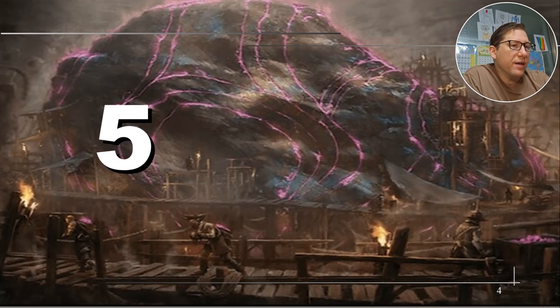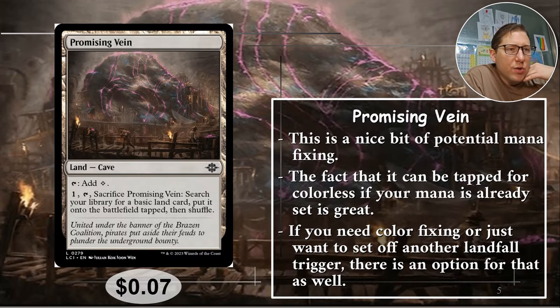Number five: Promising Vein. This is a cave, so you can tap to add a colorless. For one mana, sacrifice Promising Vein, search the library for a basic land card, put it onto the battlefield tapped, then shuffle. It's a basic mana-fixing type of land — always a nice option to have. This isn't why you want caves, but you want to put at least three caves in if you're doing the Cosmium Confluence. Good one to consider if you have a multicolored deck. Seven cents.